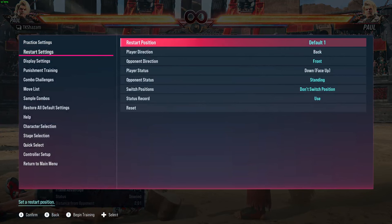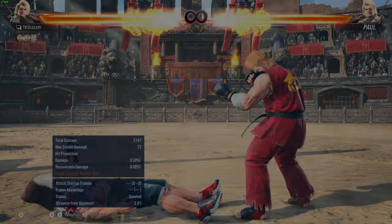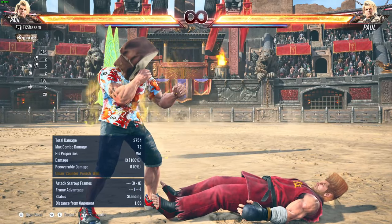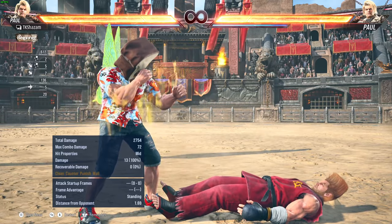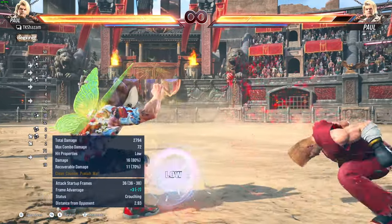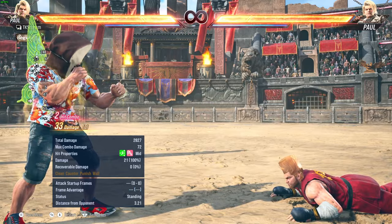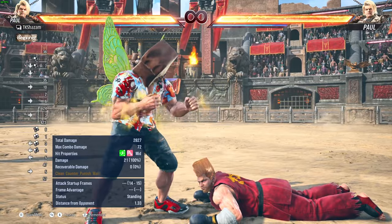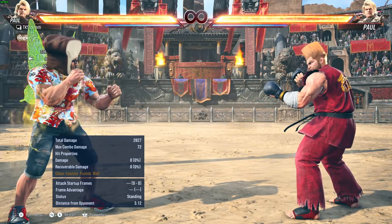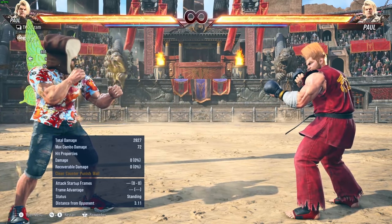The idea is that you knock the opponent on the ground — now what do you do? The oki comes from a point where you are in a standing position and the opponent is not. You have the advantage, whether it's due to the end of a combo or you got a knockdown punish somewhere. You're gonna run up and attack them — but how, right?